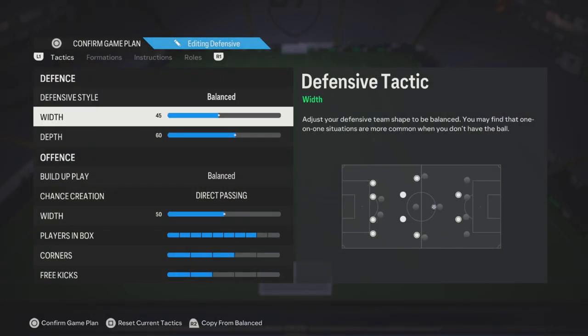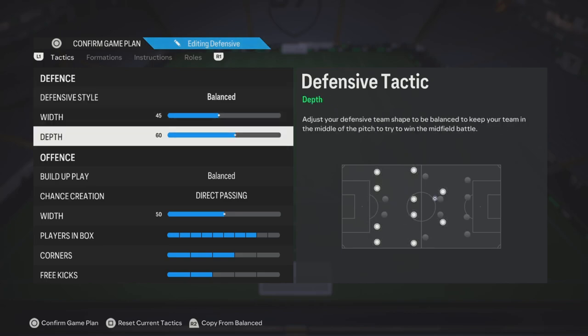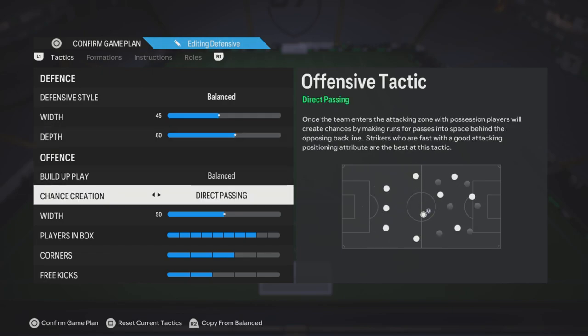For the defensive custom tactics: defensive style balanced, 45 depth, 60. This 60 depth is very good — I think they kind of patched the 71 depth, and this 60 depth feels like the new best to me at least. I saw some other guys using this as well, so this is the best for me. Build-up play: balanced. Chance creation: direct passing.